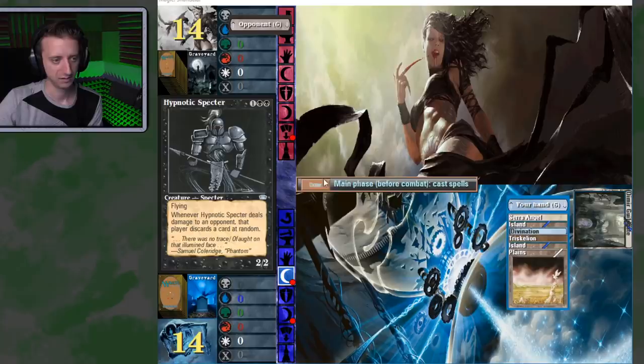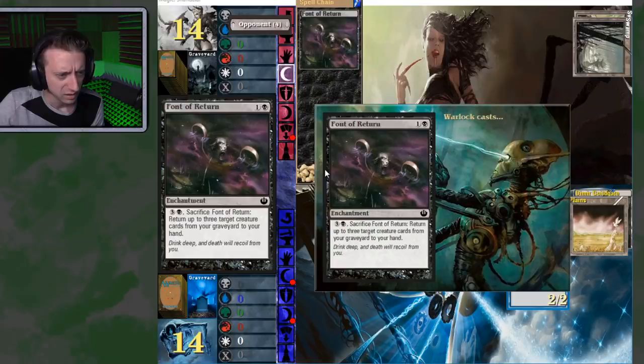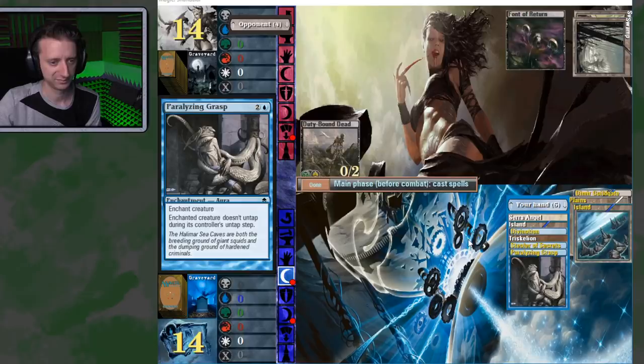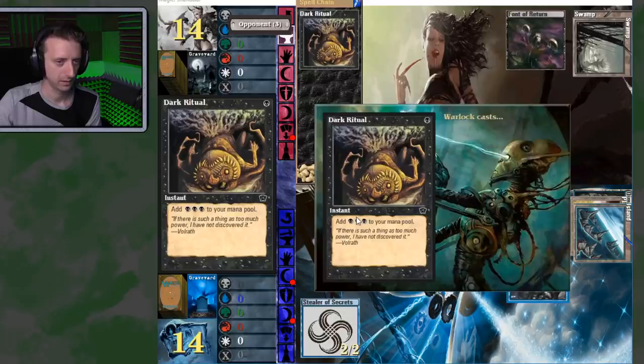Alright, let's beat this nerd up. I actually really like this opening hand — four lands, all the colors, plus a Divination. There's that regenerator boy. Font of Return — it's a two-mana enchantment, you can pay four to sacrifice it and return up to three creature cards from his graveyard to his hand. So that just kind of chills there until he needs to get creatures back. How much is your regeneration? Four. Okay. Goes Dark Ritual, Murder.